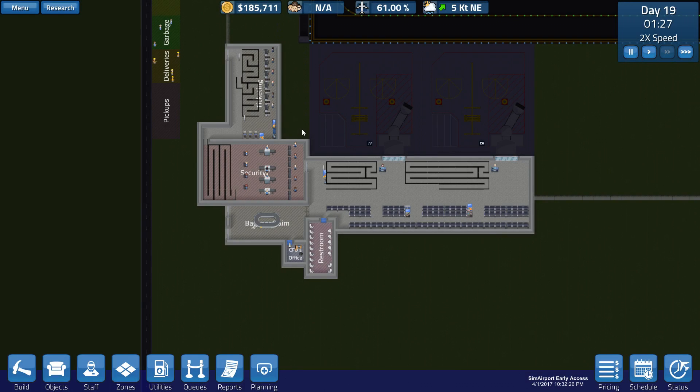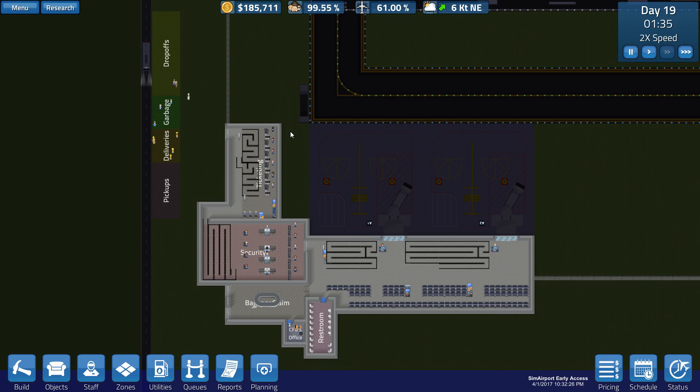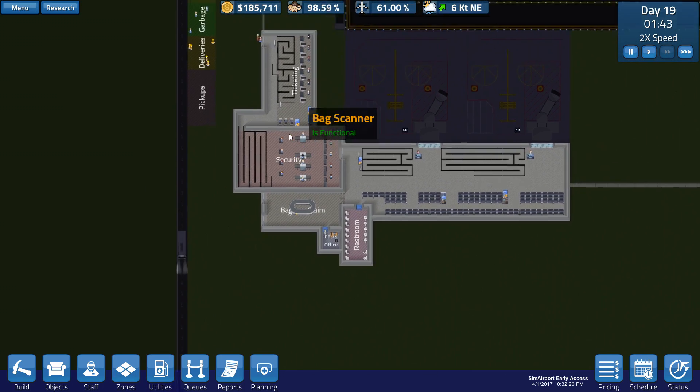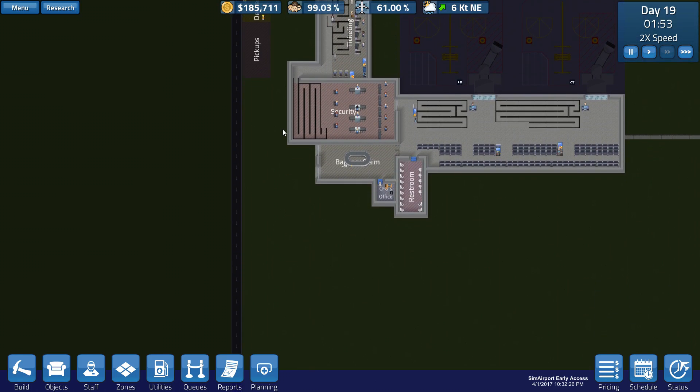Hello there ladies and gentlemen, welcome back to another episode of Sim Airports. Today in episode number 4, we're going to go ahead and extend security, ticketing, add an extra gate, move baggage claim, and restrooms.